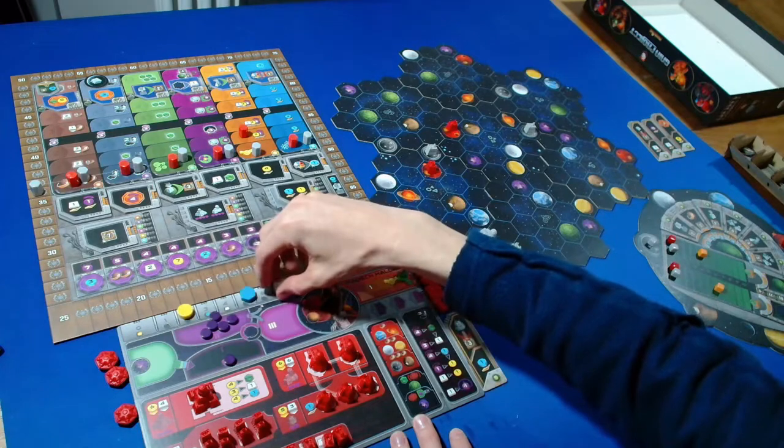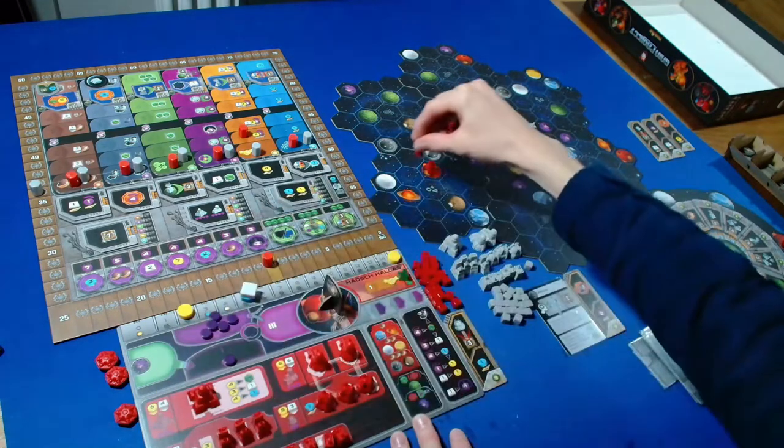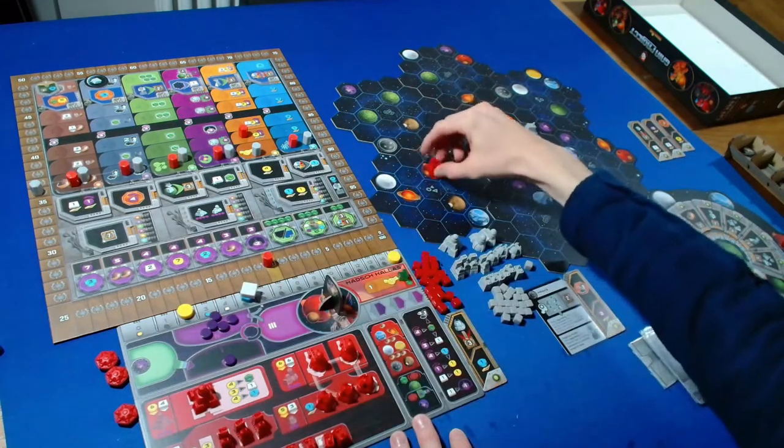For our first action, I'm going to spend two ore and three credits - one, two, three - so we get down to five ore, and we'll upgrade this mine into a trading station.